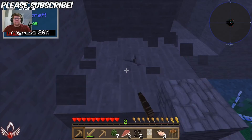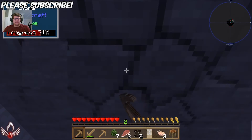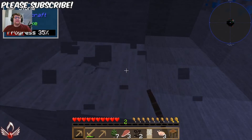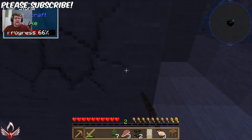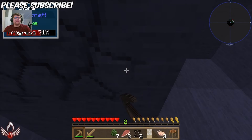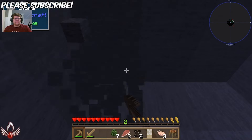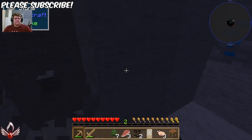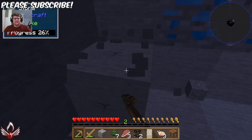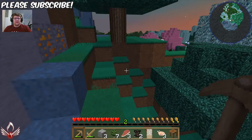We've got a little bit more cobble to go. I want at least a stack — I know I said half a stack, but that's a bit stupid. I need a stack, really, for all the stuff I want to make. We can make some torches as well, because that would be good. There's probably tiny coal in this pack — it's All the Mods, why would it not be? So we've got our stack. And now it's starting to get light. Perfect.